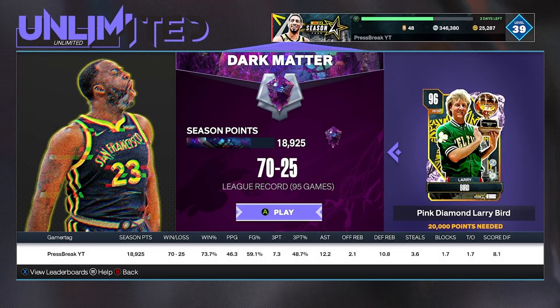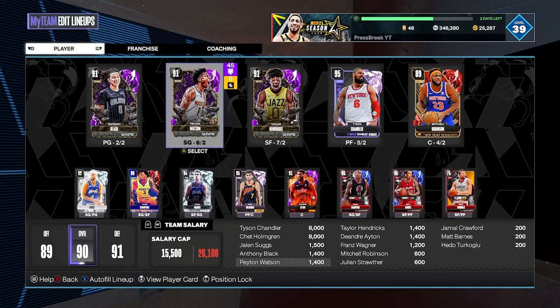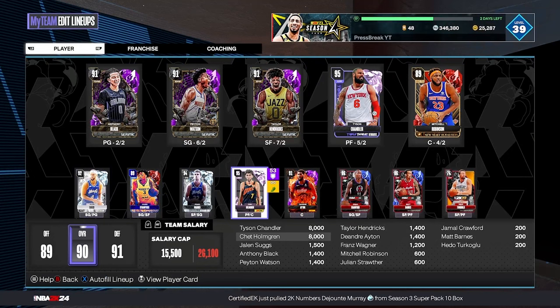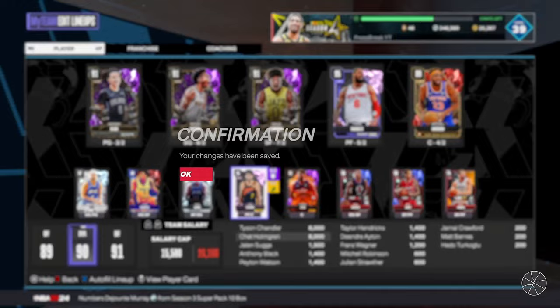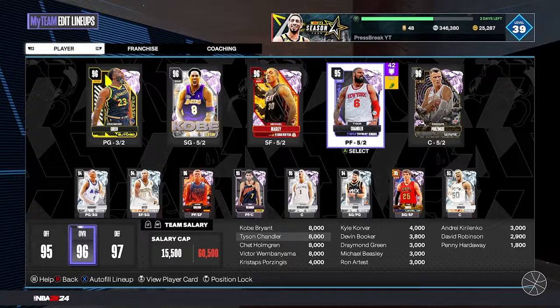This is my squad. I have a better squad but I'm not gonna run it for this video — I'm just going to use this budget squad that anyone can get. This squad is about 100k total, and I just threw in these two pink diamonds because they're both free and anyone can get them in about five hours each. I'm running Mitchell Robinson.